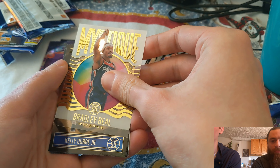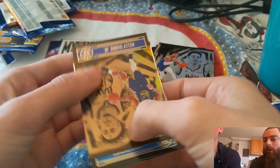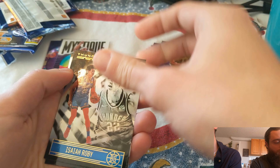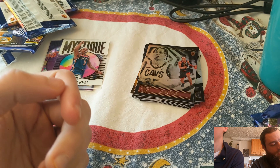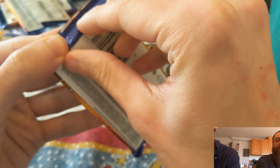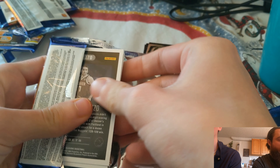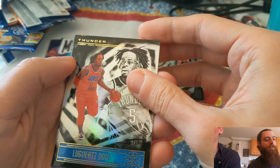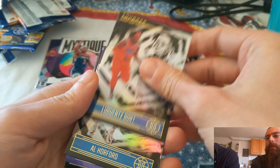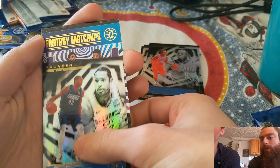Pack three started with Aaron Gordon, Jordan Poole — big Jordan Poole guy this year — and a Mystique Beal acetate. I really like those Mystique ones more than the Amazing series. Isaiah Roby and Okoro rookie — he's playing really well for the Cavs. They just have everybody playing well. Trevor's got more acetates out of the gate, but the Mystique might be the better one.